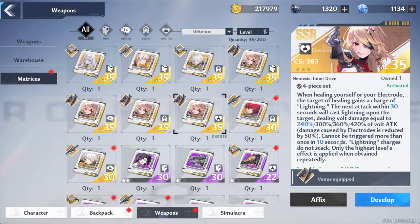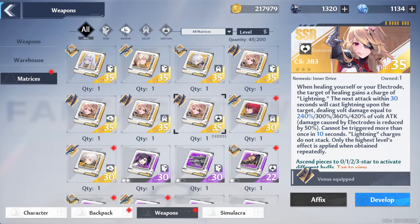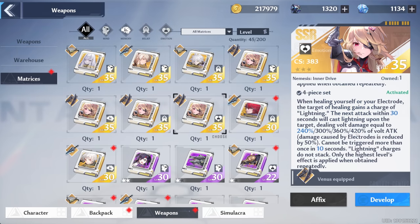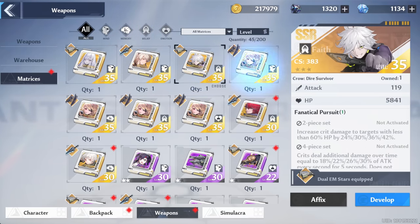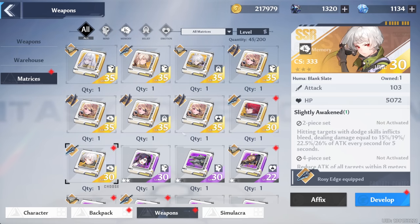The four-piece Nemesis set is essentially an extra attack every 10 seconds of 240% of attack. That sounds really good — 240% seems like a pretty solid multiplier just for a passive. You have to heal yourself or your electrode, but I figure more or less every 10 seconds we're going to get this extra attack.